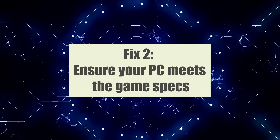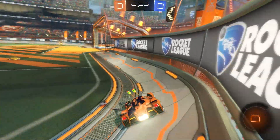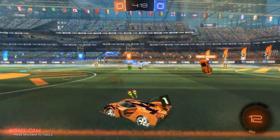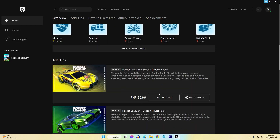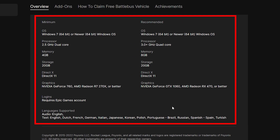Fix 2: Ensure your PC meets the game specs. Ensuring that your PC meets the minimum or recommended system requirements for Rocket League is crucial to fix FPS drops. If your PC falls below the required specifications, it may struggle to run the game smoothly, leading to performance issues. By meeting the game specs, you provide your PC with the necessary hardware and resources, including a compatible CPU, GPU, sufficient RAM, and ample storage space.